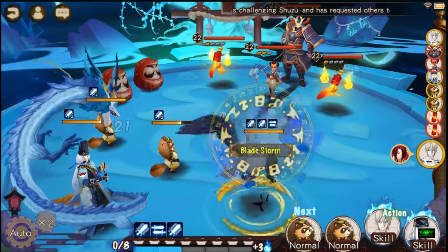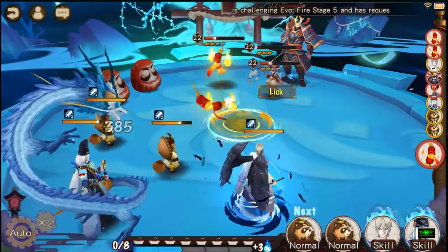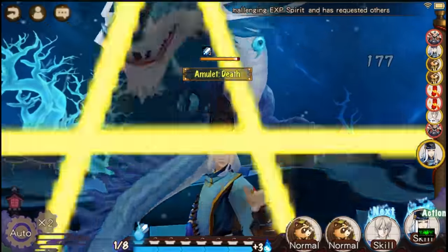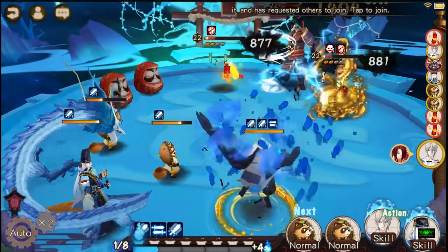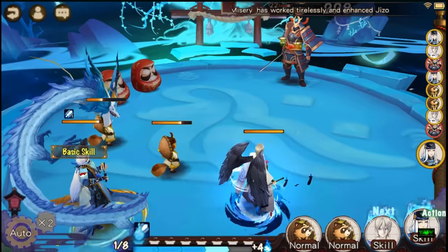Another thing to note: when doing this, I change my fodders to normal skill. If you look at the bottom right corner of the screen, I've changed them to normal so they don't use up orbs, allowing Otengu to just keep spamming his AOE over and over again.